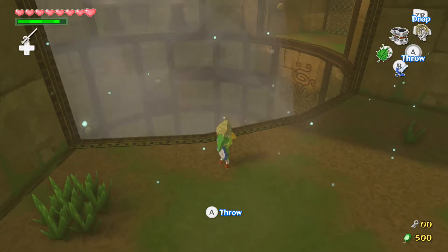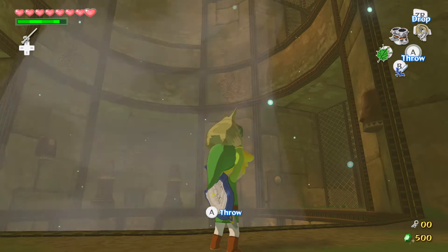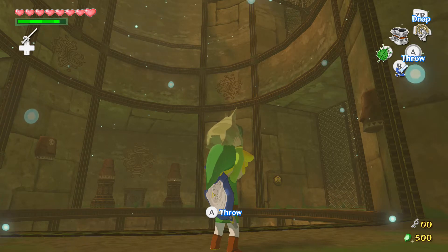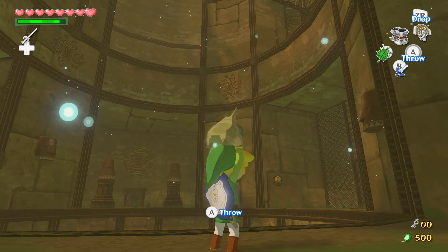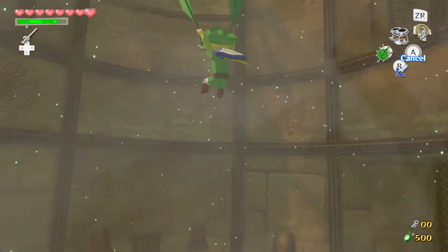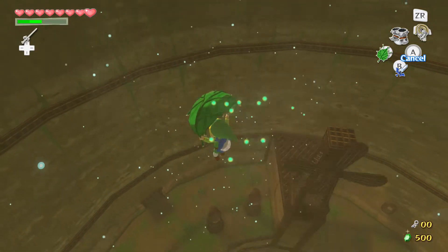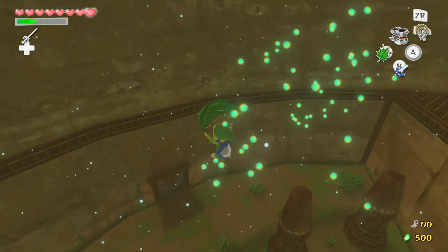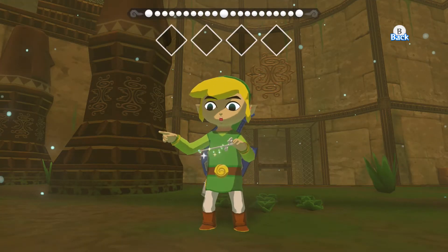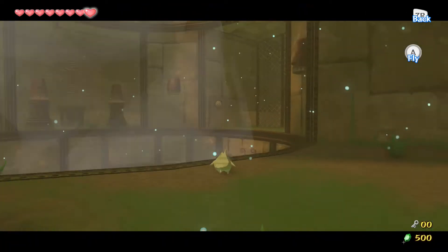Where do we want to go next? I think we want to go all the way to the top now. We want to go to the very top and then we want to get a small key. Go this way. Right, we're at the very top now. Alright, let's call Maka up. It's annoying that you've got to keep doing this.